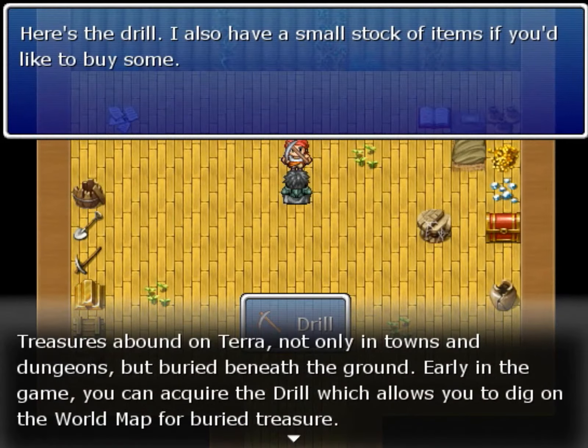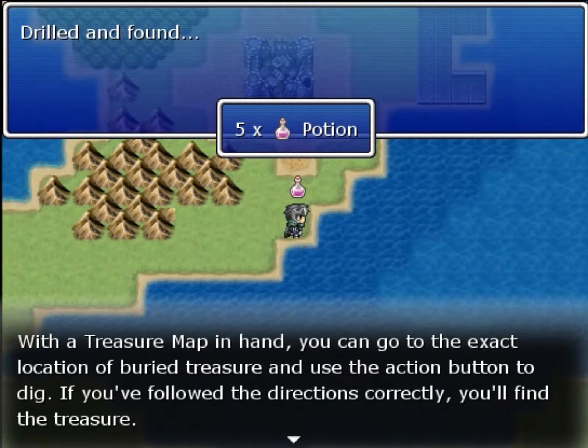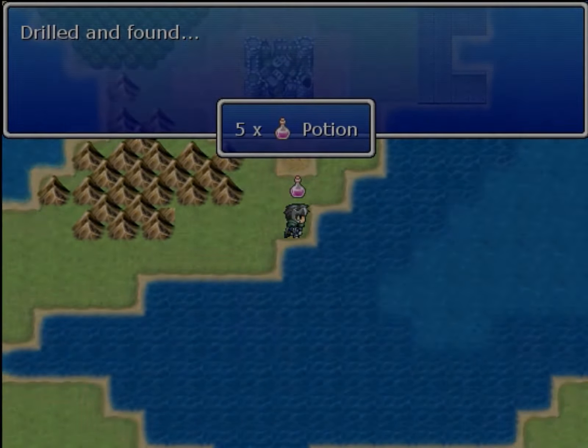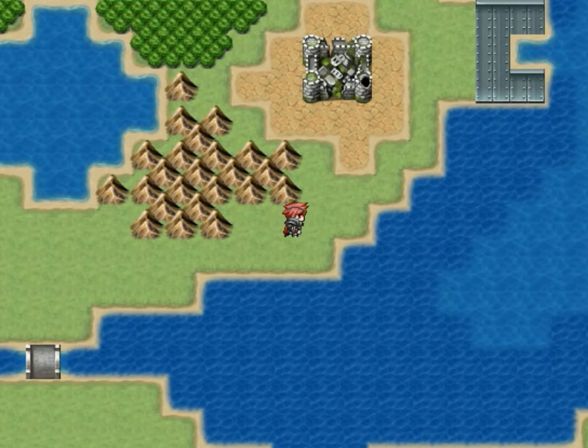If you go to the tutorial and then to buried treasure, it says you can get the drill. It says you have to find treasure maps, and then it shows this, like right there. With buried treasure in hand, you can go to the exact location of buried treasures and use the action command to dig. If you follow the directions carefully, you'll find the treasure. So I don't really know if I have to have the treasure map to find it, but as you can see, it does show it right there in the tutorial screen that it's supposed to be here.